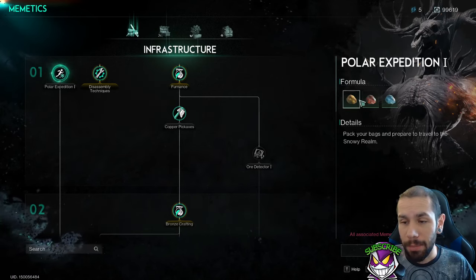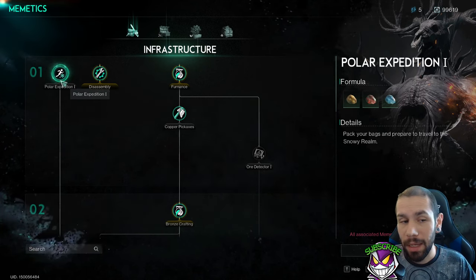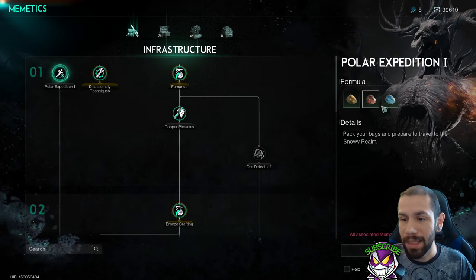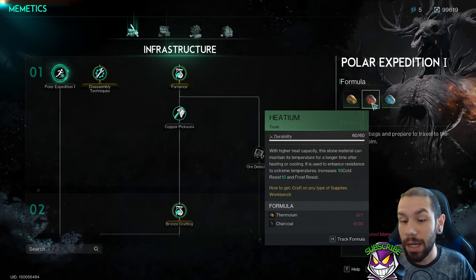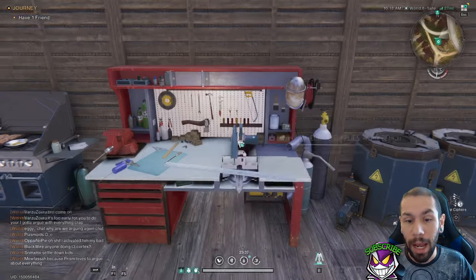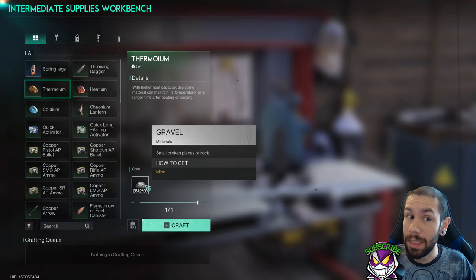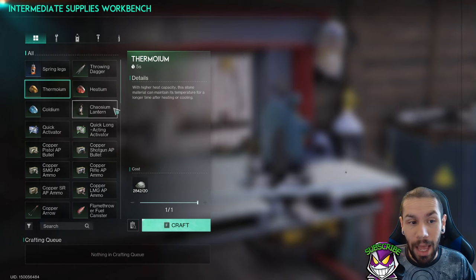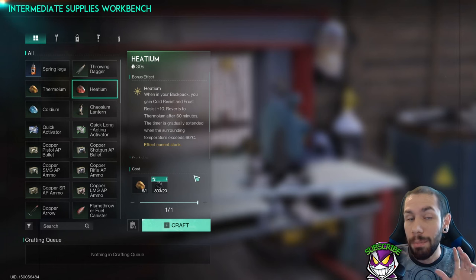The first real thing I would recommend is Hedium. You're able to get it as essentially your first memetic unlock. It's a stone that gives you cold and frost resistance. It's super easy to make — all you need is a crafting bench. You're going to make Thermium first, which just requires gravel, super easy to get, and then combine it with charcoal.